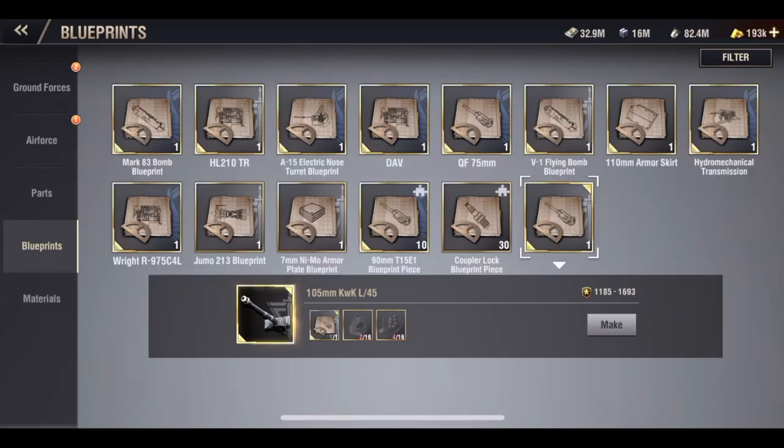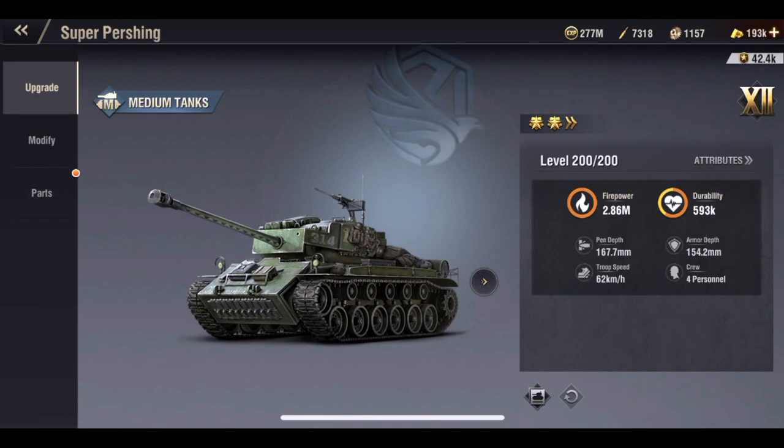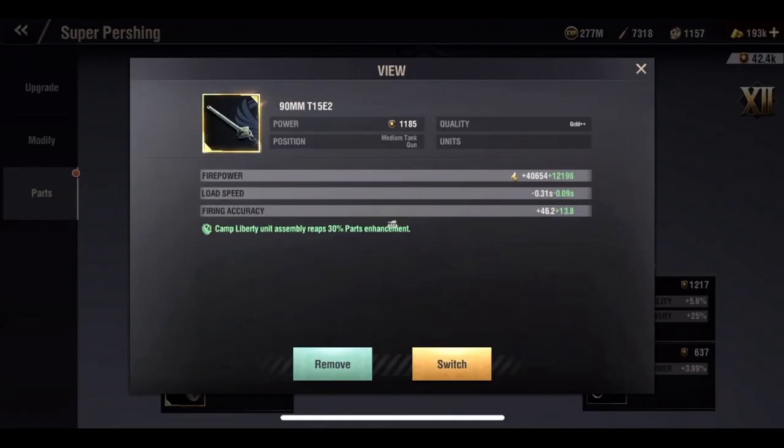Here, I want to show you guys a real life example. We're going to go over to my ground forces, click on my medium tank, go down to the parts. I've got three gold plus plus parts. A couple of them started out as gold plus blueprints and ended up as perfect parts, jumping to that next tier. My gun and my service kit are both perfect parts — they started out as gold plus, and when I crafted them, they turned into perfect gold plus plus parts. My engine was a true gold plus plus blueprint to begin with. So we're going to click on my gun and use this as our example. It started out as a gold plus blueprint, and when I rolled it, it turned into a perfect part, which ultimately gave me the gold plus plus part.